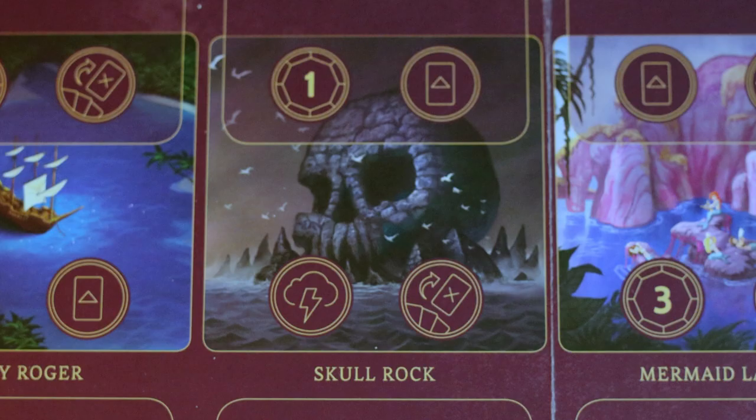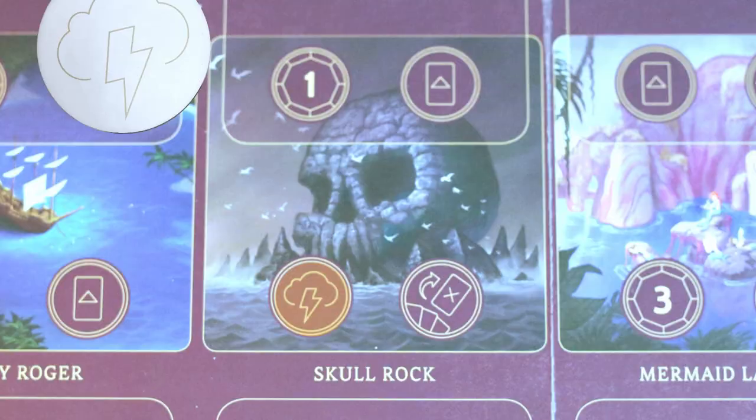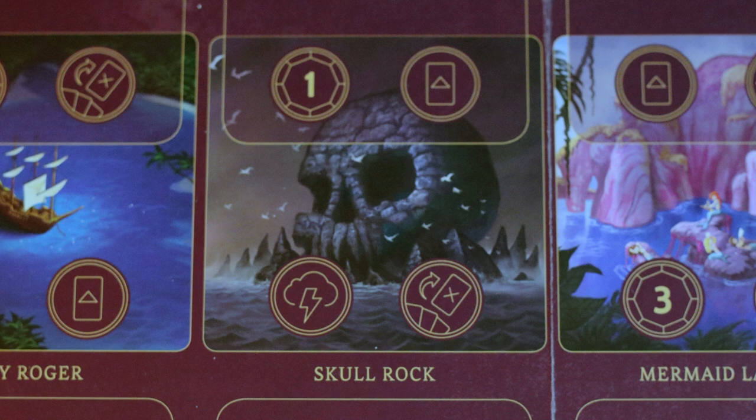Skull Rock is going to be the best location for Hook. You're going to be able to fate your opponent as well as collect a little bit of power. You can play one card and also discard some of the cards out of your hand. Hook is very heavy on cycling through his deck, so being able to fate your opponents as well as cycle through the deck is going to be super beneficial for Hook.